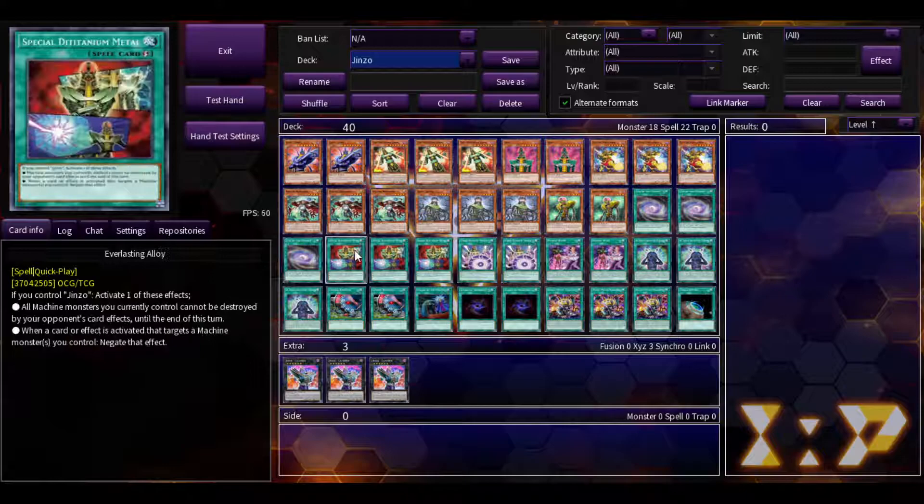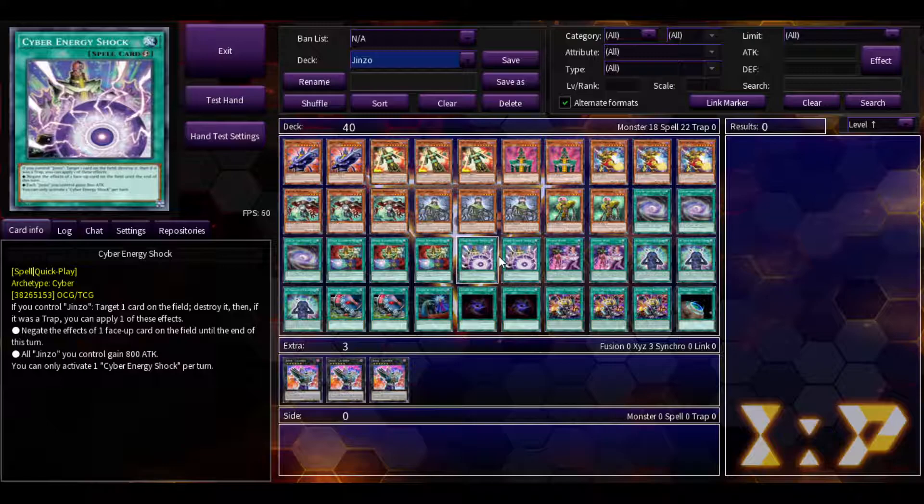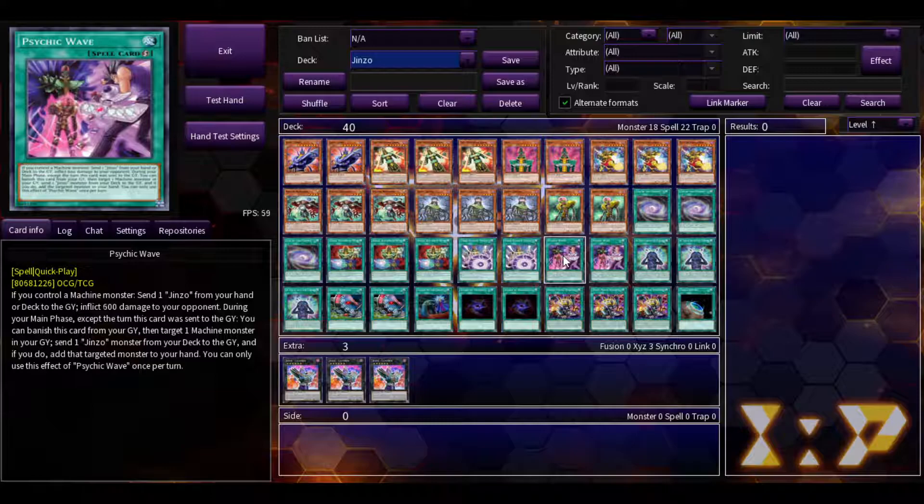Next you play Everlasting Alloy. If you control a Jinzo, you activate one of its effects: all machines you control cannot be controlled by your opponent's card effects until end of turn, and if a card effect targets a machine monster, negate it — and that's not once per turn. Next, Cyber Energy Shock — if you control a Jinzo, target a card on the field and destroy it. If it was a trap card, apply one of the following effects: negate one face-up card on the field, or all Jinzos you control gain 800 attack. Hard once per turn. Then Psychic Wave — if you control a machine monster, send a Jinzo from your hand, deck, or graveyard to the graveyard and inflict 600 damage. During the main phase, except the turn it was sent to the graveyard, you can banish this card from your graveyard, target a machine monster in your graveyard, send a Jinzo monster from your deck to the graveyard, and if you do, add the target to your hand. Hard once per turn.